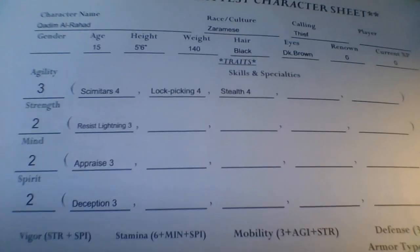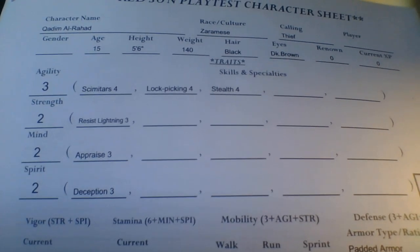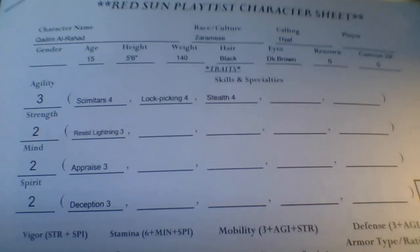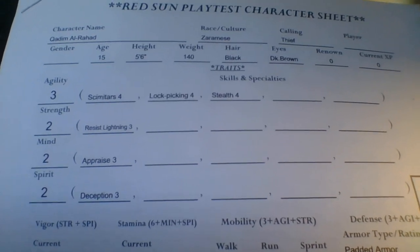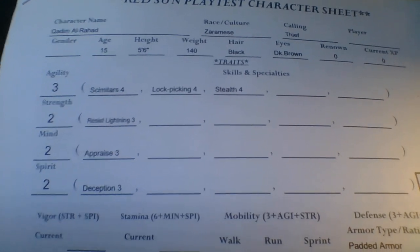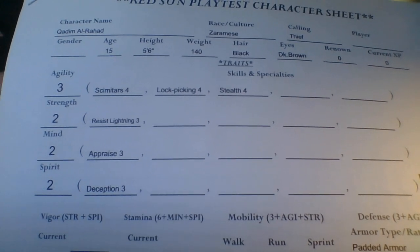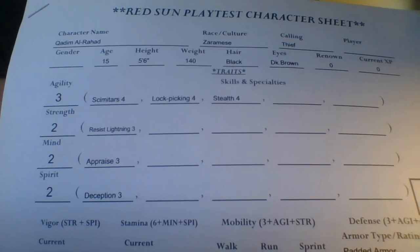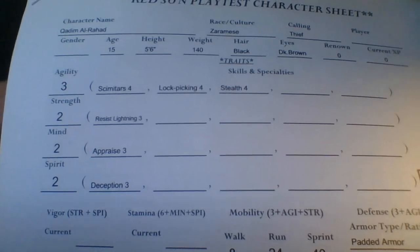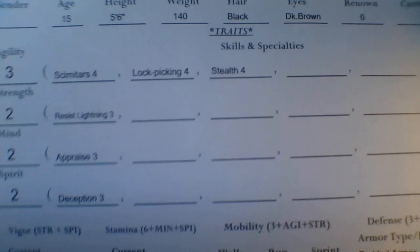The GM could come up with even better cool things, and the book will have some examples of what certain success levels might grant. In combat, if you score four successes on an attack, that's a heroic success — there's a whole table you roll on for a special effect that might happen. Legendary is five successes, which is really hard and rare. I've only seen it happen once or twice in playtesting. You can do cool stuff like knock your opponent's teeth out or gouge out an eye — and of course it can happen to you too.